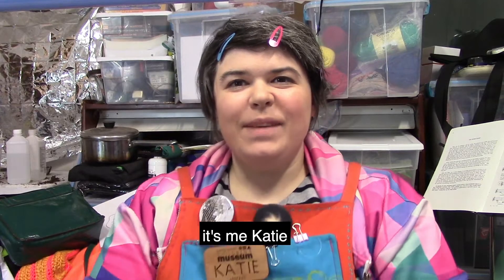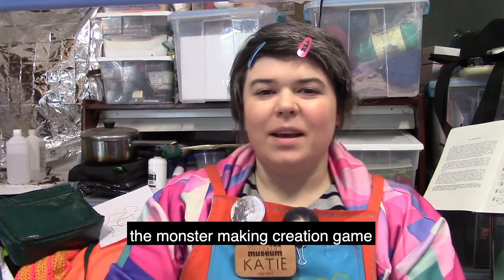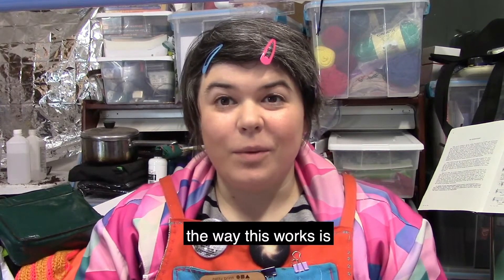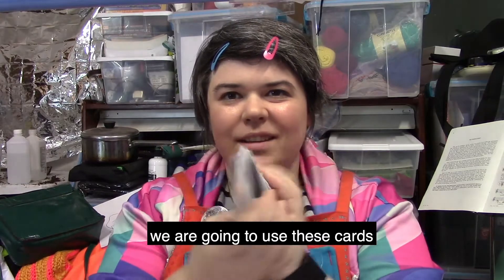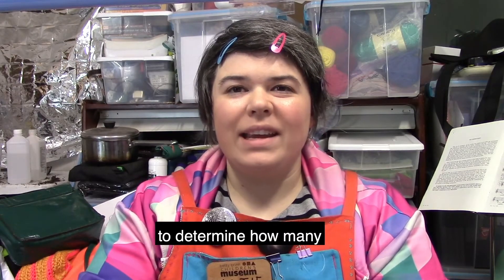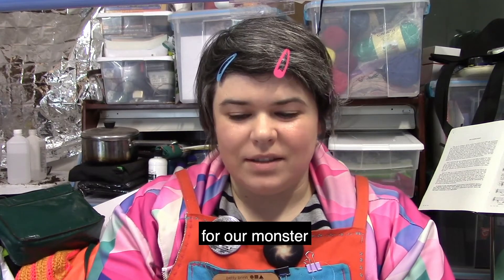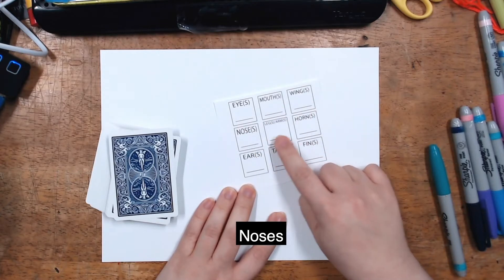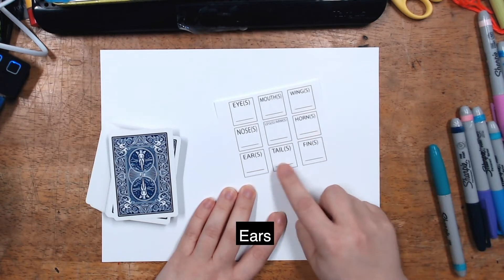Hi everybody, it's me Katie! Today we're gonna make monsters — the monster-making creation game. The way this works is we're going to use these cards to determine how many of each body part we're gonna have for our monsters. I have a list here: eyes, mouths, wings, noses, legs/arms, horns, ears, tails, and fins.